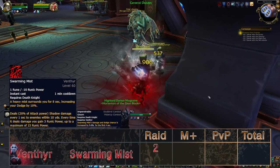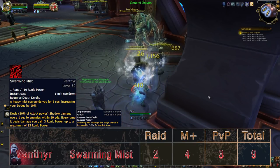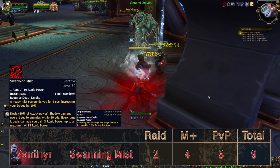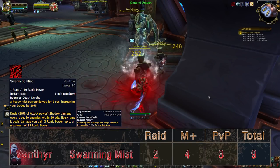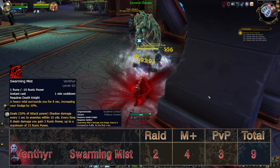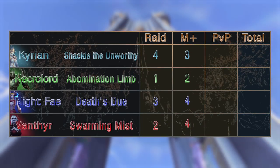Lastly we have Swarming Mist, the Venthyr ability on a 1-minute cooldown. It's basically a different Remorseless Winter that generates runic power every time it hits a target, up to 15 per target, and gives you some dodge as a bonus. It helps maintain your Breath build and while it doesn't give that much runic power on one target, its true power is being uncapped and giving enormous amounts of runic power in AOE scenarios, making for fantastic synergy with a Breath build. For PvP it's also decent with the Conduit upgrade, acting as bonus burst or an extra defensive — with the max conduit, the dodge effect is increased to 40% for the first 4 seconds. You can now have a quick look at the total points gathered by all choices, but do not take this as something set in stone.